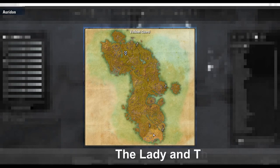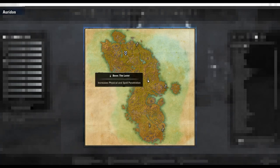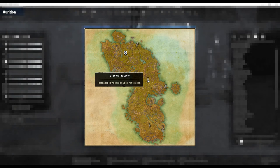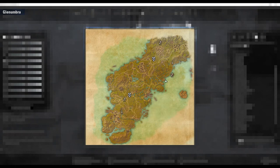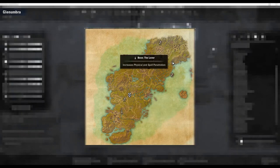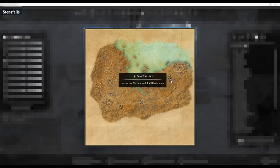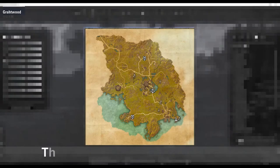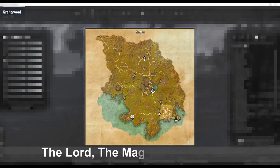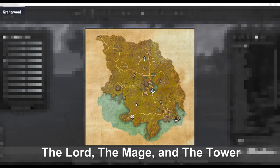The Lady and the Lover can be found in Auridon, Glenumbra, and Stonefalls. The Lord, the Mage, and the Tower can be found in Grahtwood, Stormhaven, and Deshaan.